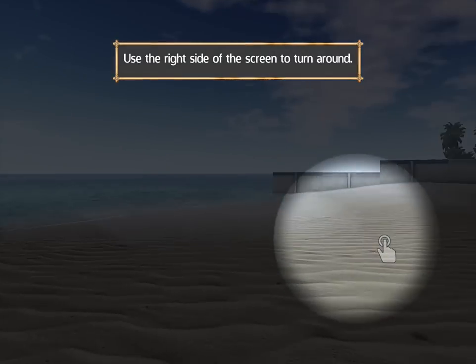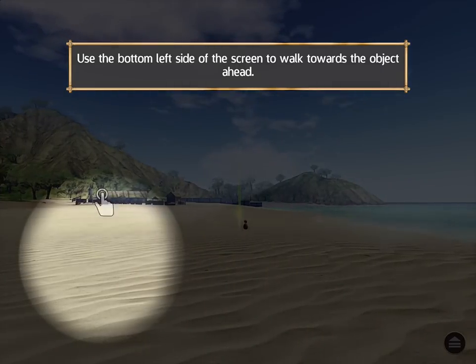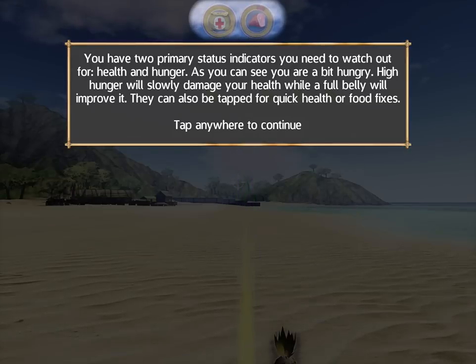This is a dual stick sort of control thing. Walking towards the object... Pineapple. Alright, so we have two primary status indicators that we need to watch out for: health and hunger.